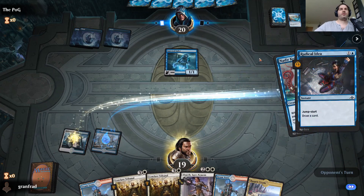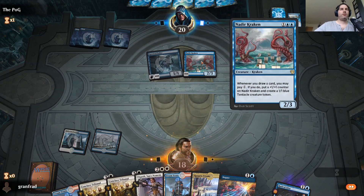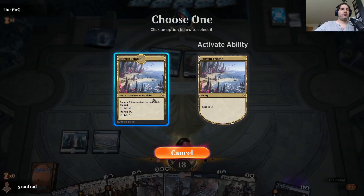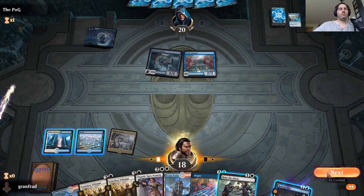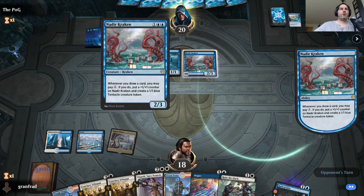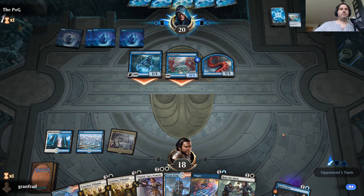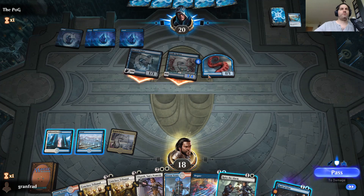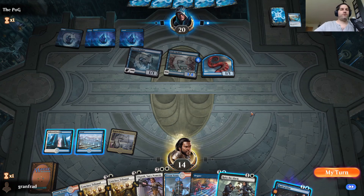I'd like to Radical Idea on their turn probably, so let's play the island. In response to this — negate. Kraken's kind of cool in that deck. I don't have any three-drops, so let's get this down tapped, which still lets me Raise the Alarm or Radical Idea if I need to. The gate stays up. Are we getting Krakens? Yes, we're getting tentacles — no blocks here. I don't really need to Raise the Alarm to block since I can't block the flyer anyway.